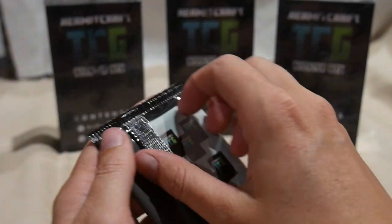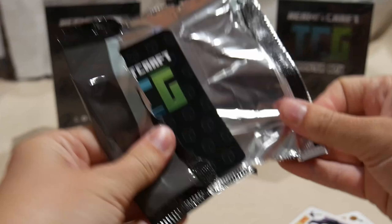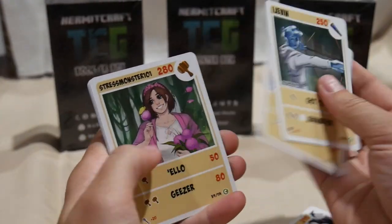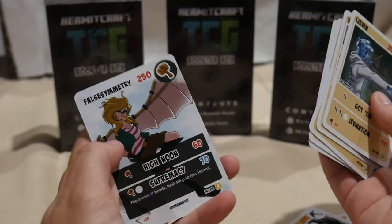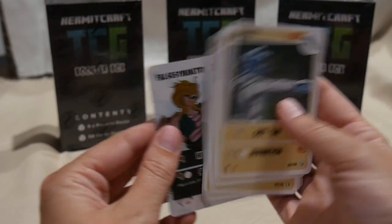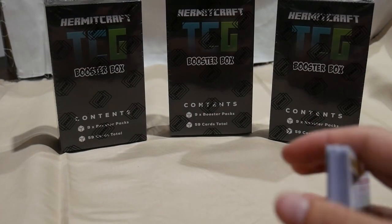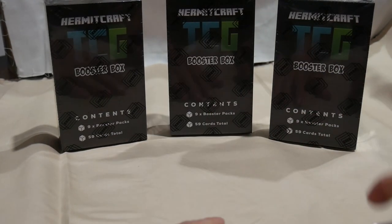And our final Hermit pack for this box — Ijevin, Vintage Beef, Stress, another Aether, Cub, and another Rare False. Very exciting, pretty good pulls. I completed some things that I needed, so that's very exciting. Let's head on to the next box.